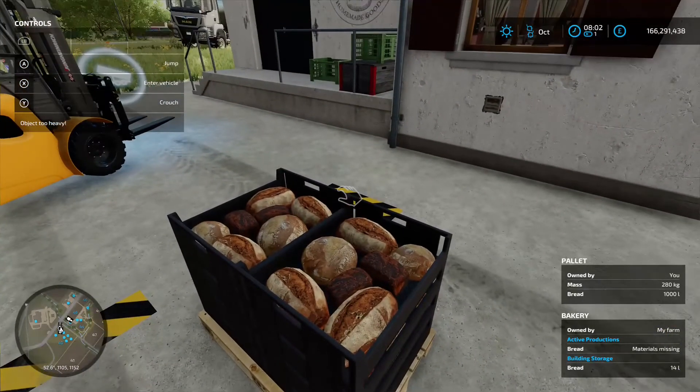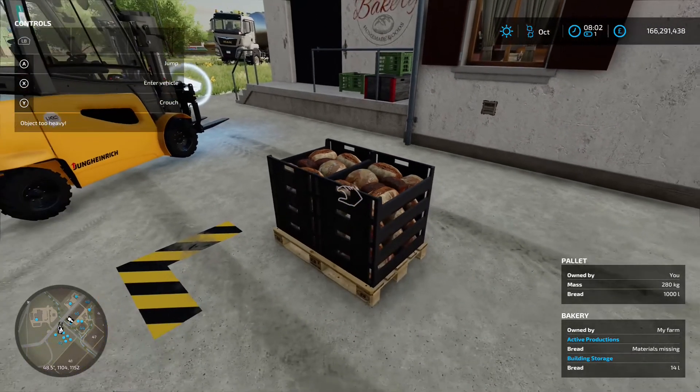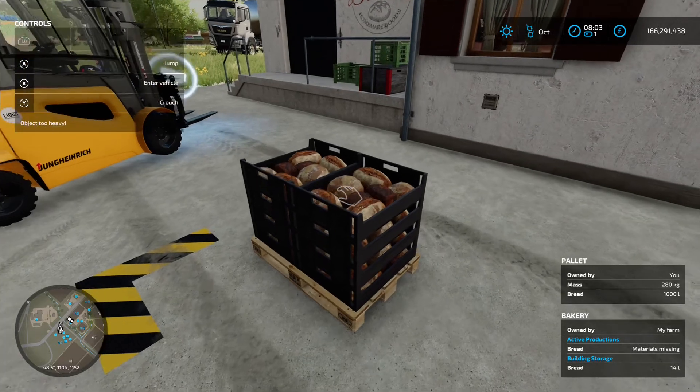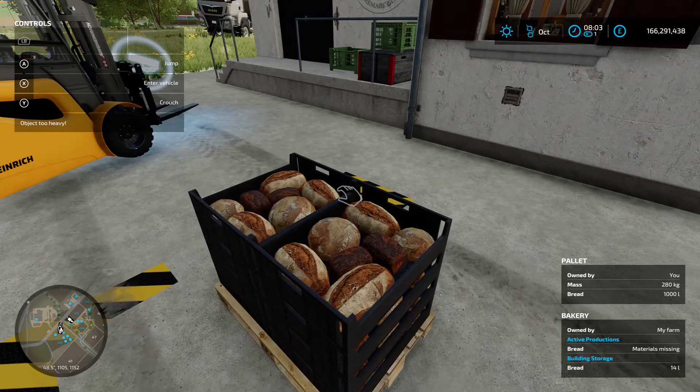So that is excellent. Now, having a look at this, if we'd have sold the flour itself — bearing in mind that the price fluctuates throughout the year — we would have made 4,052 off those 2,000 litres that we put in. But this bread pallet here has got a high price of 5,382. So we'd have made 1,330 more by putting it through the bakery, just off of 2,000 litres of flour.